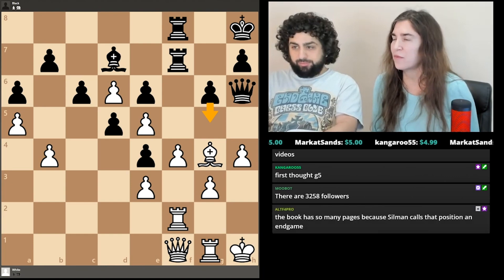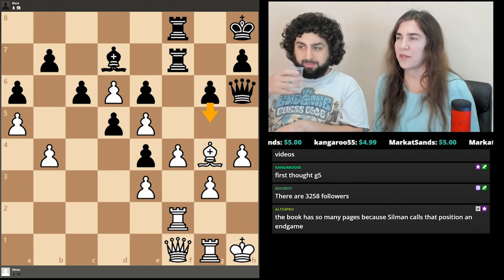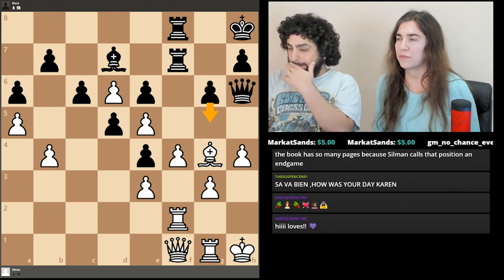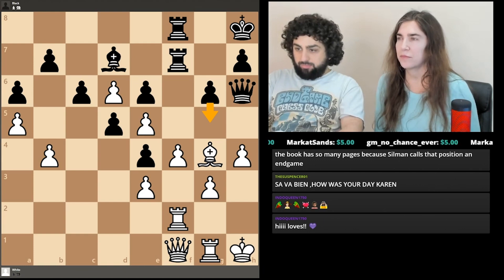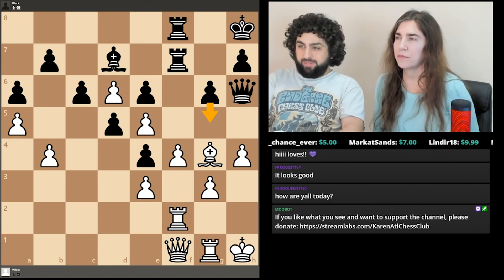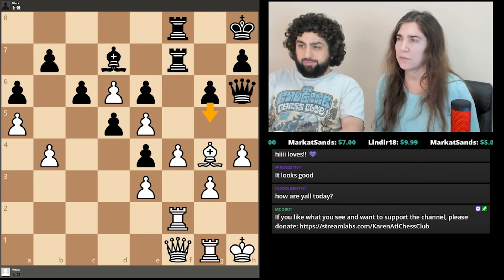Kangaroo said first thought: G5. So you're asking the question, is that a good move? A couple of pins, huh? Pin the tail on the donkey, I guess.